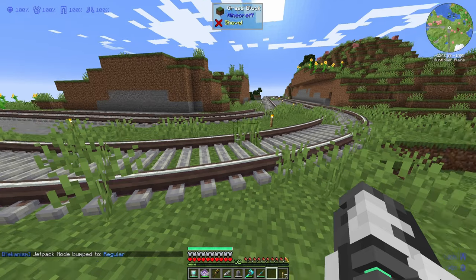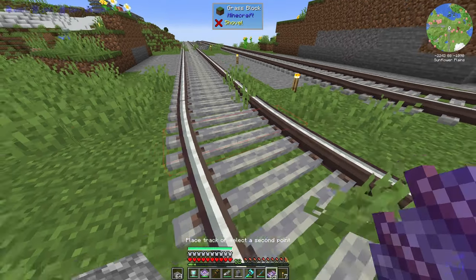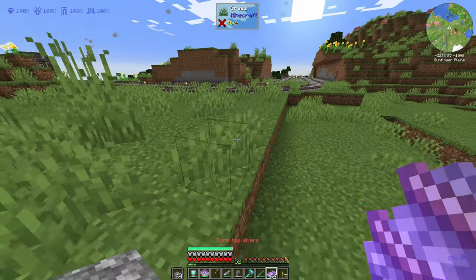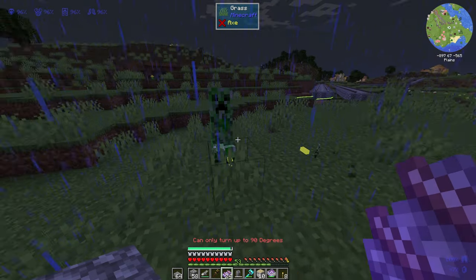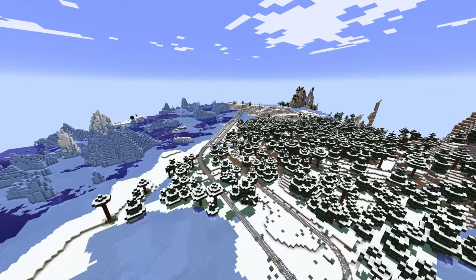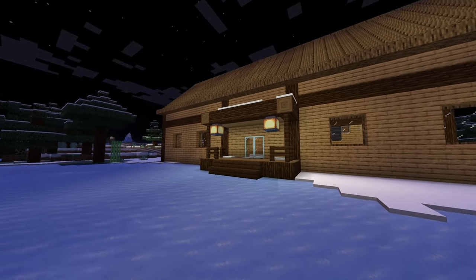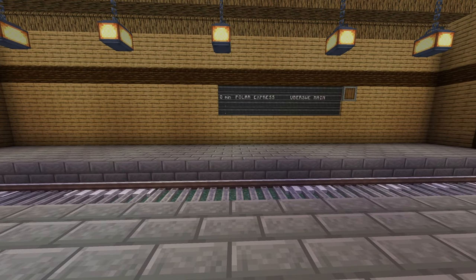After planning my route a bit, I went back to the old train track which we have and started building a new line to spawn. I had no idea how long this would take, but I went for it. The worst part was during the night when mobs would constantly interrupt what I was doing. After about five hours, I was finally done and fairly happy with the way it turned out. I also built a small station to welcome our friends as they arrive on the server — it's complete with a display board so they know how long they have to wait for the Polar Express to arrive.